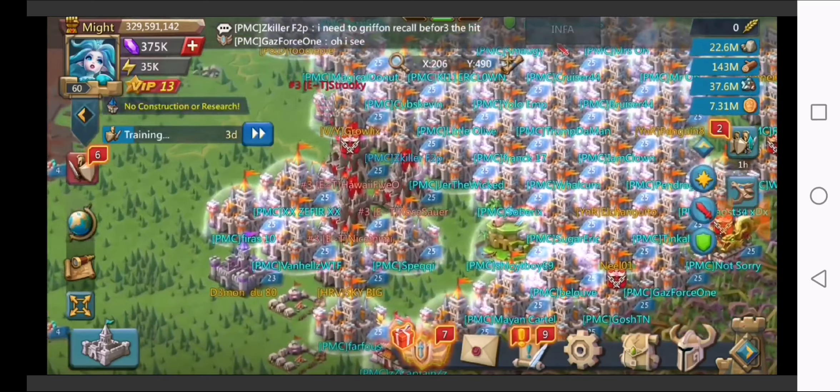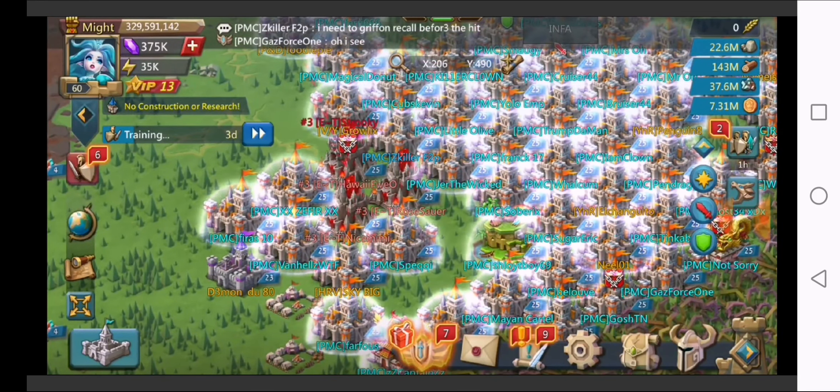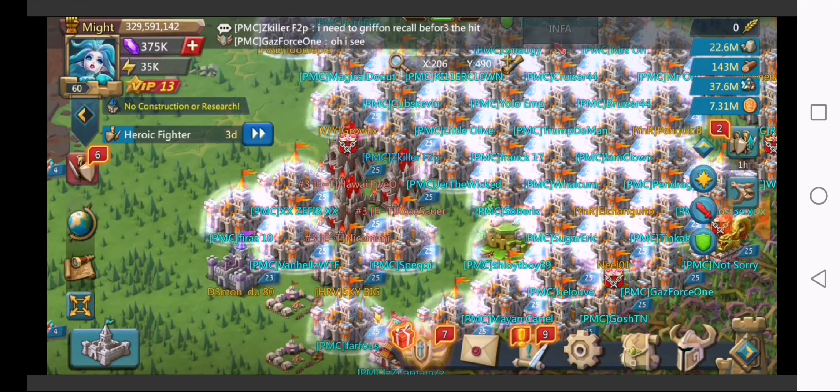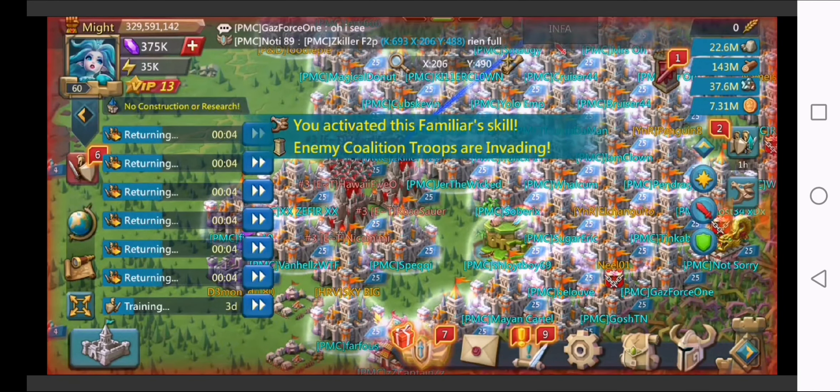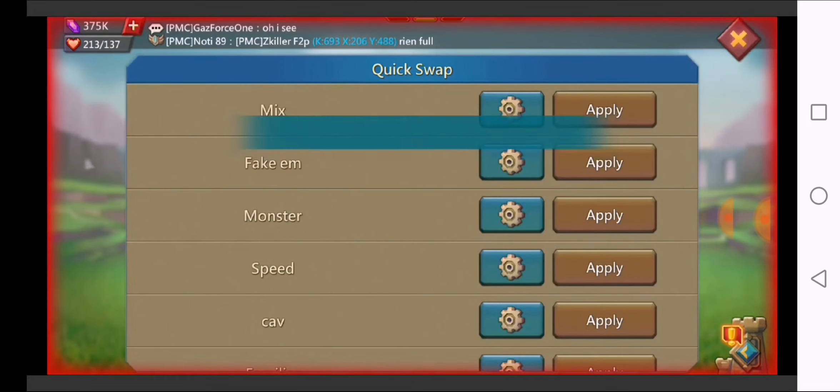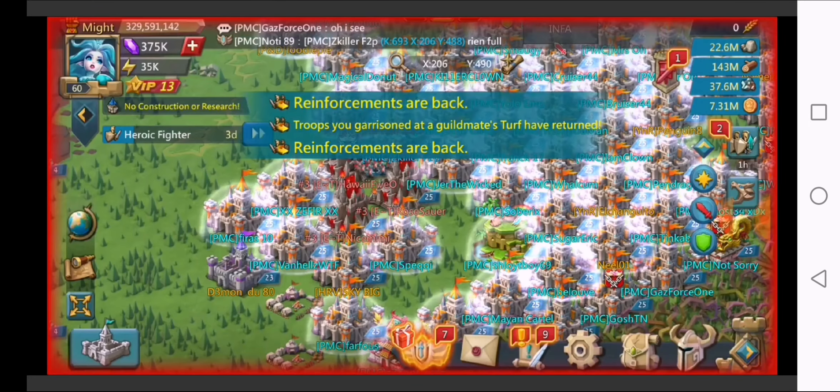Right before the rally releases, he'll call back all his troops. So he's got six marches out, either on tiles or in other people's castles. He's going to hit this right as the coalition is coming in. Hopefully they don't carpet and hit him before that happens — that's the only thing he's got to watch out for — and obviously switches gear in time.